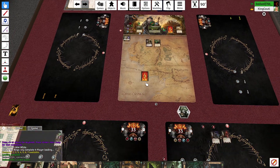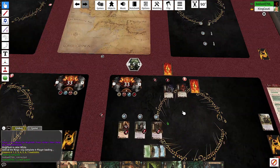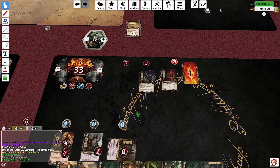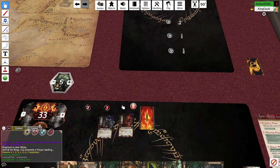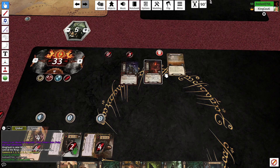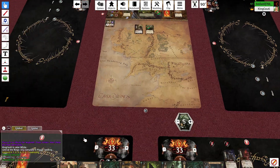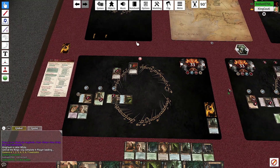Let's deal out shadow cards. Troll first — Aragorn takes four damage. Then this guy — defend with Brock, one damage gets through. Good job Brock. Denethor is going to defend against the goblin — Denethor takes no damage.